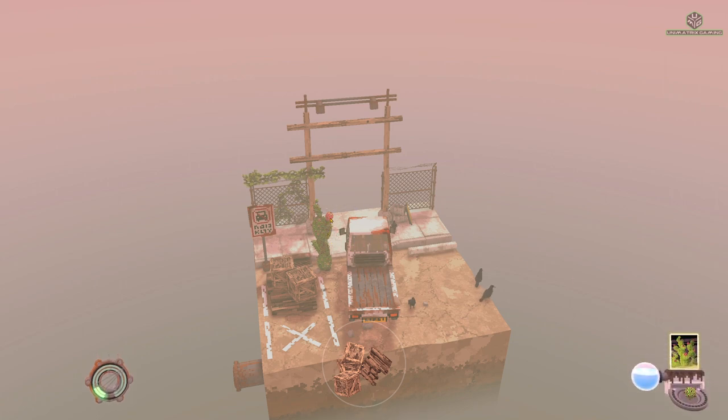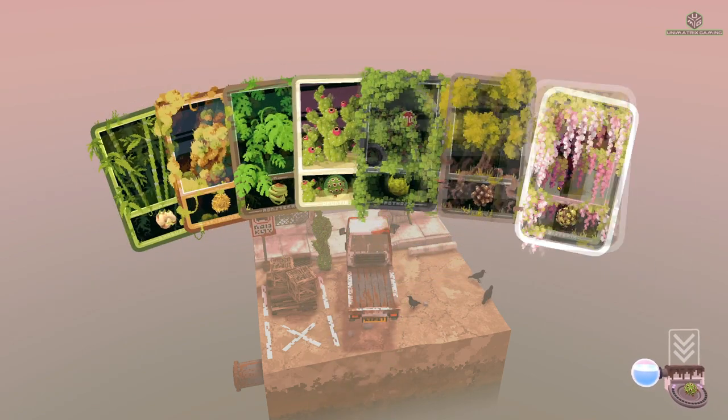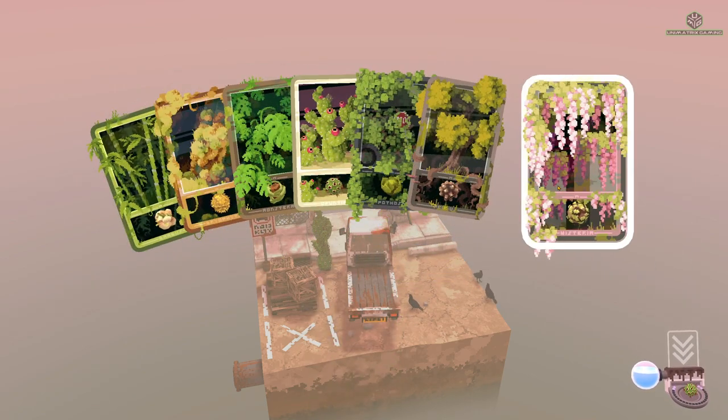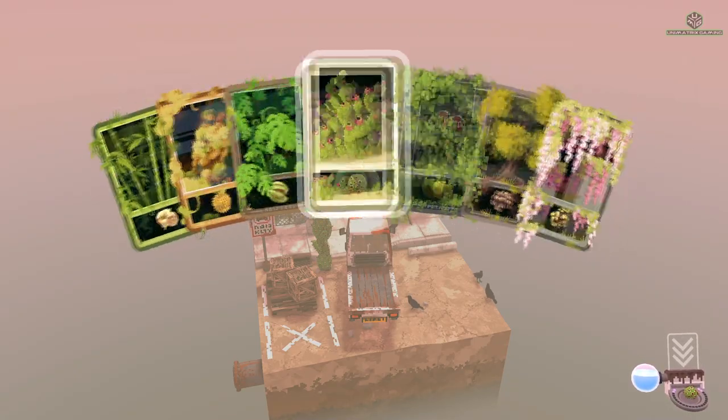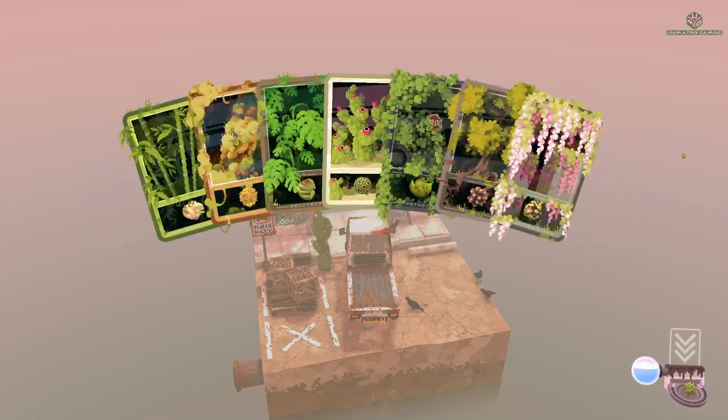If you pick the flowers, you basically add to this meter. And these are your seeds — this purple bar, once it reaches the middle, you can take another seed. You don't start with all these seeds. I've played through the main bulk of the game and have unlocked all of them. But essentially these are all the seeds in the game at the moment.